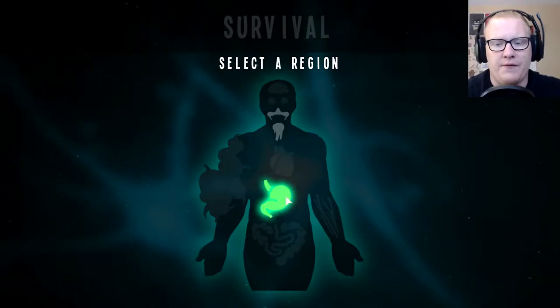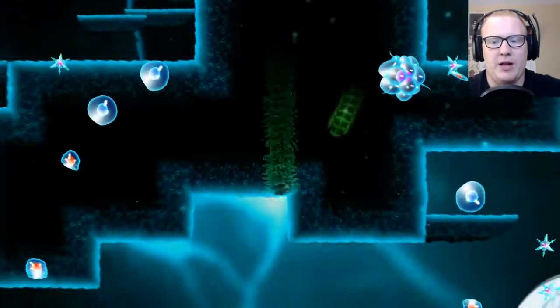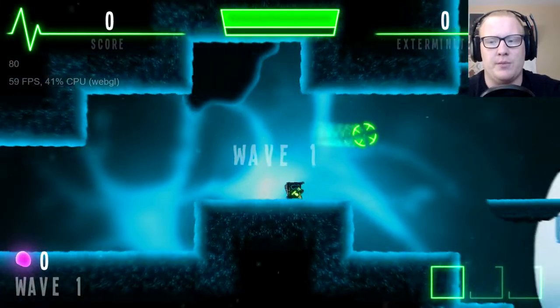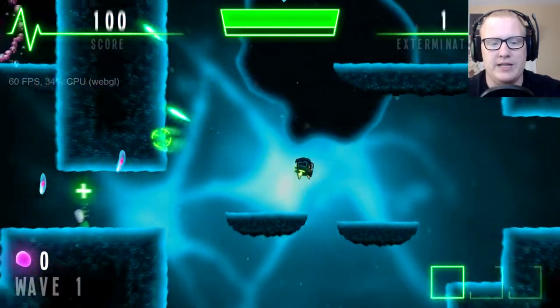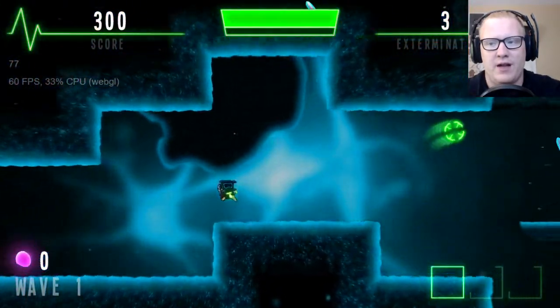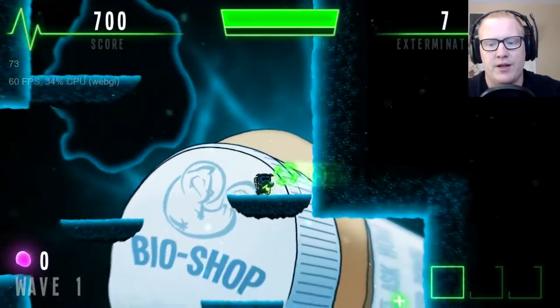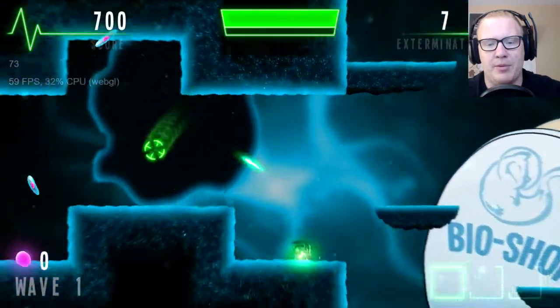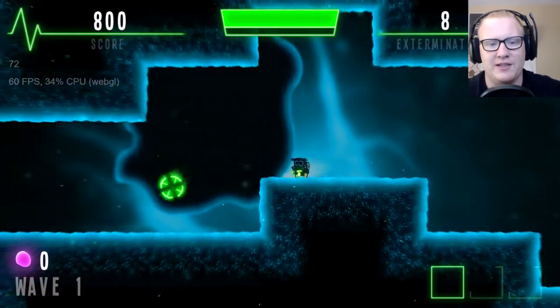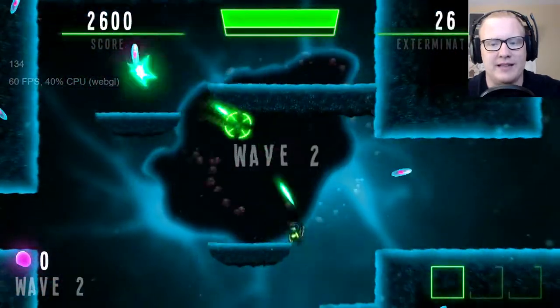We'll start off in the stomach region. When you spawn in, bacteria are all over the place. It's wave one and it's really intense — you just have to go around and survive. It gets harder as the waves progress, as most horde-style games do. There's health around the map, we've got a gun, and look at these little amoeba enemies — they're so cool.